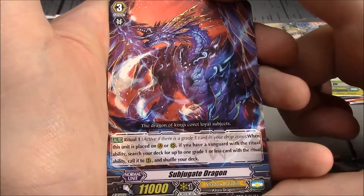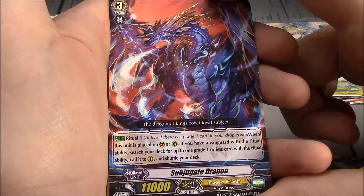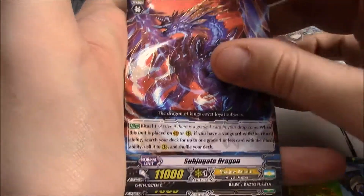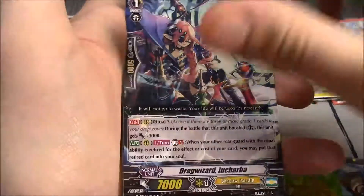Subjugate Dragon — Grade 3, Shadow Paladin, Ritual 1: when this unit is placed on vanguard or rearguard, if you have a vanguard with a ritual ability, search your deck for up to one grade 1 or less card with a ritual ability, call this rearguard and shuffle your deck. Drag Wizard Lucharba.